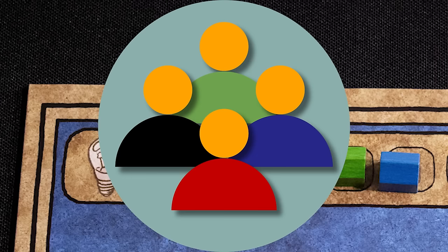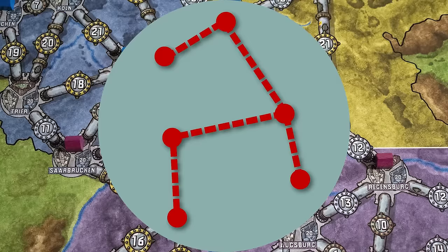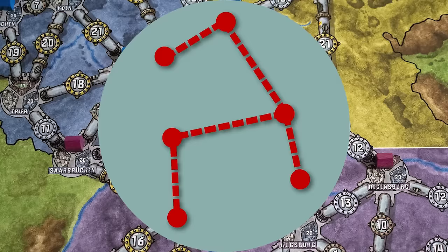The game ends once one player has placed a house in 17 different cities. The winner is the player who can power the most cities at the end of that turn. Competitive only — one company can be the best.